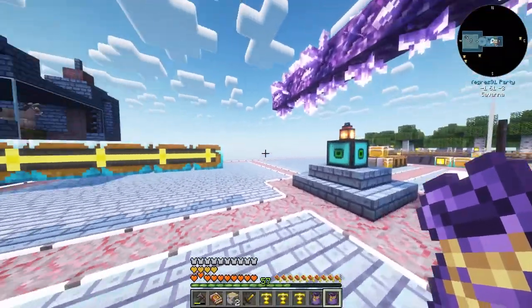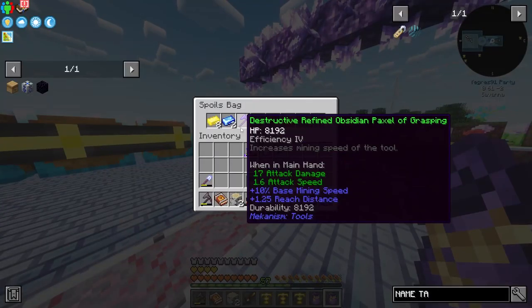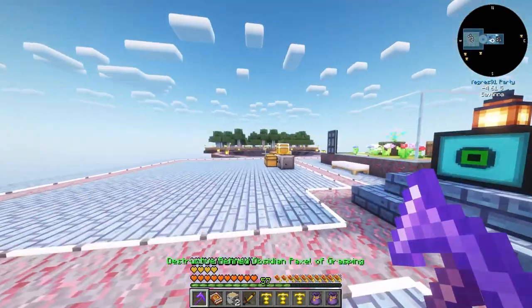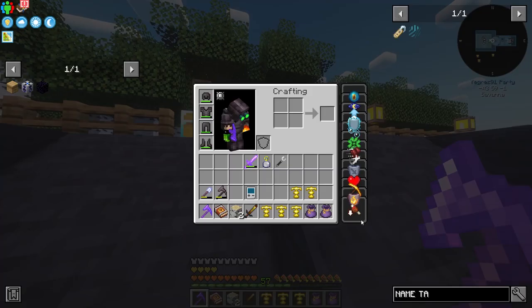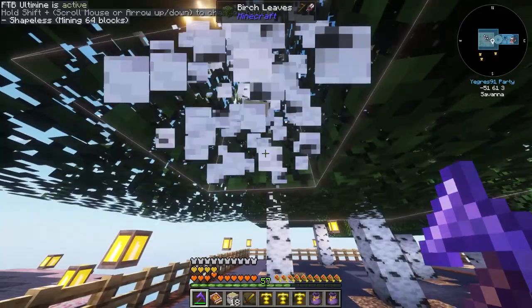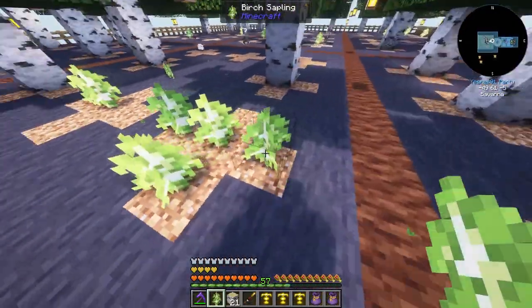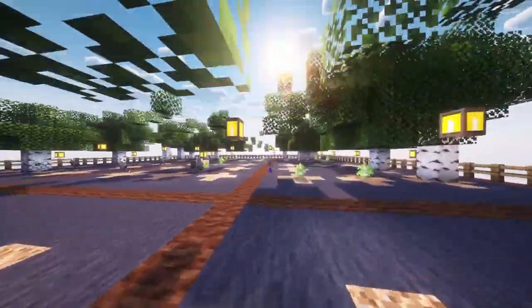I was checking the mob farm and found an amazing drop: a destructive refined obsidian pickaxe - pack cell of grasping, Efficiency 4! Let me try it on a tree. We've got Haste 5 from somewhere plus Efficiency 4 - that is instant mining! That is absolutely fantastic.